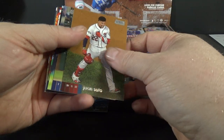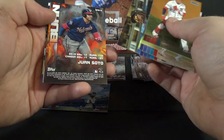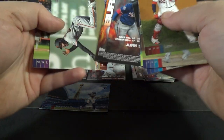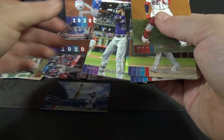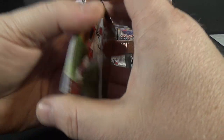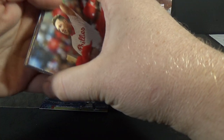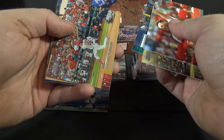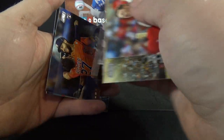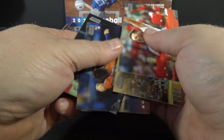Juan Soto, Joey Gallo, Corey Kluber, Aaron Hicks, Josh Bell. Bash and Burn insert — Juan Soto. Jalen Davis rookie and David Dahl. Very high-gloss cards. Rhys Hoskins, Joey Lucchesi, Josh Hader, Ken Griffey Jr., Tommy Edman, Alex Bregman red foil. Abraham Toro rookie and Ryne Sandberg.